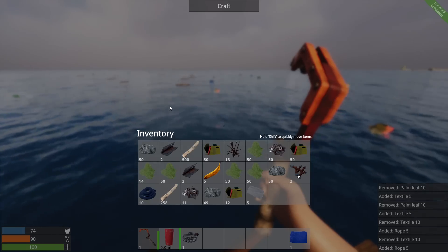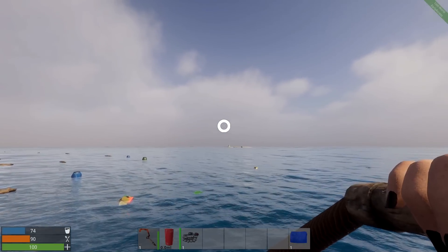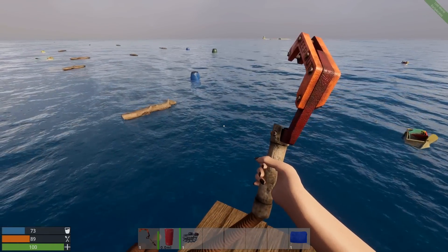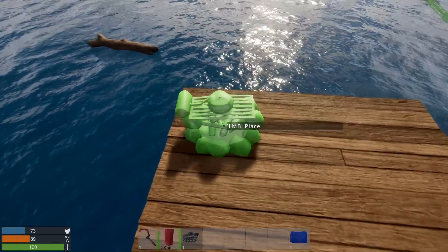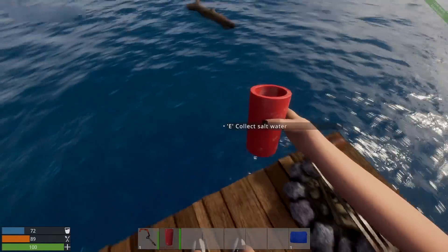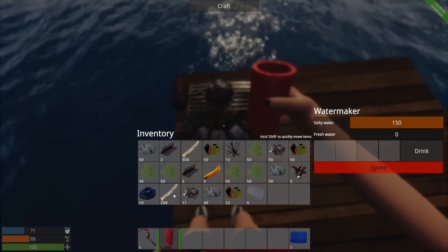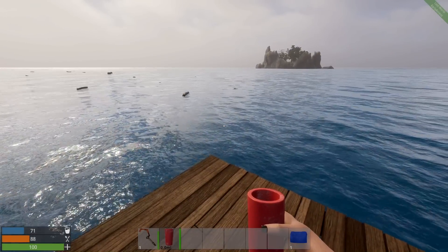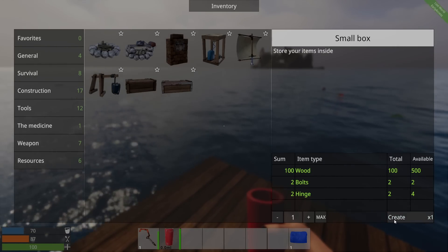I'll collect salt water and pour it in like in Raft. Right-click to pour it out. Now we need to light it up somehow, so I'll throw in some wood. That produces hinges and other things for crates. Going to the crafting menu again — there's a big box and small box option. Small box is good, I'll take one. It's instantaneous too, which is nice. Let's place a box here and put some things in it.